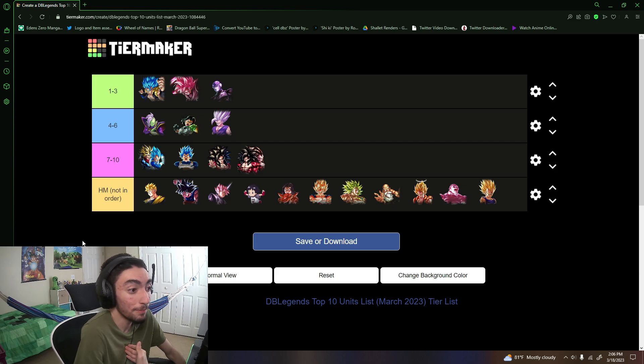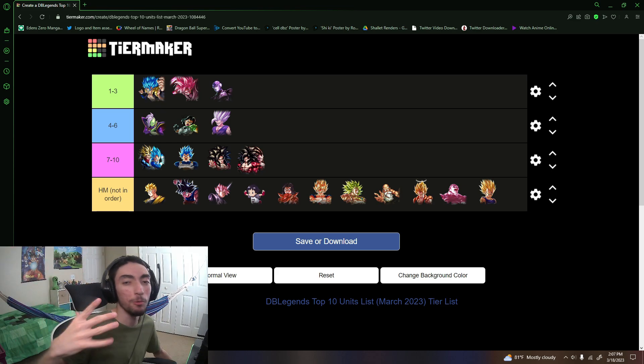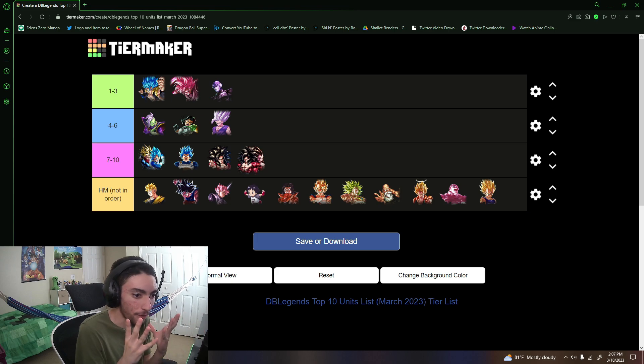I can definitely see the case for Hit at number one, but I can't personally test it since I don't have him, and I don't fight him that much. When I do fight him he's good but definitely situational at higher stars. It's not an outrageous placement whatsoever — I just can't fully back it based on my own experience. Since I haven't seen him on the powerful opponent setup myself, I'm being fair and giving him the number 3 spot.